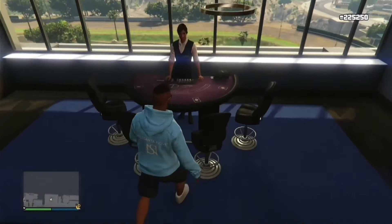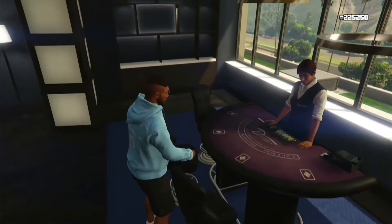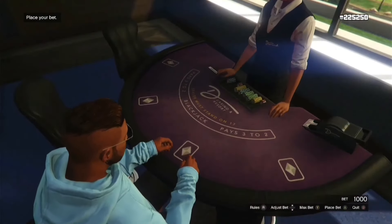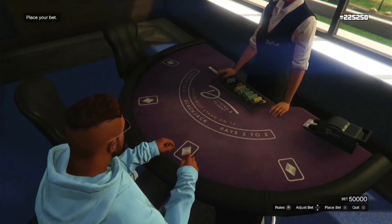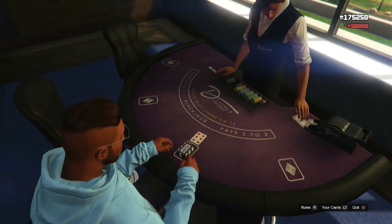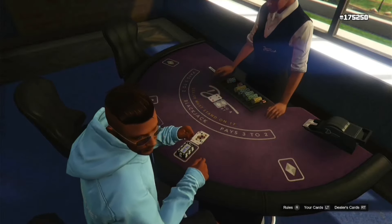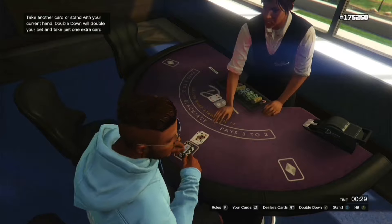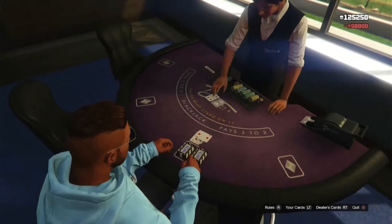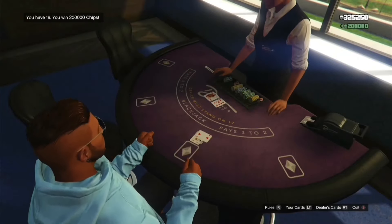Now for the actual glitch itself, press ready and sit down at the blackjack table. Every single time you play, make sure to place the biggest bet possible — the biggest bet is 50k. Downstairs in the actual casino it may be lower, like 40k or 30k, but just bet as much as possible. If you have the option to double down, make sure to press it. Now watch carefully whether you win or lose — if you lose, you will need to close your game as fast as possible.